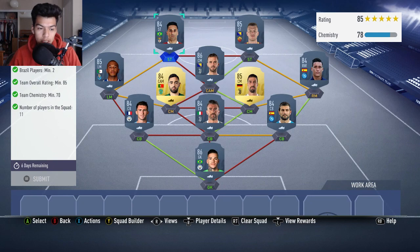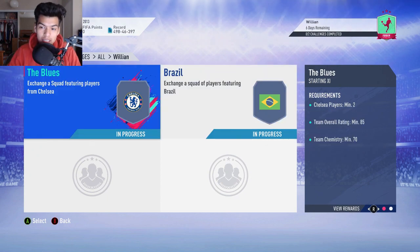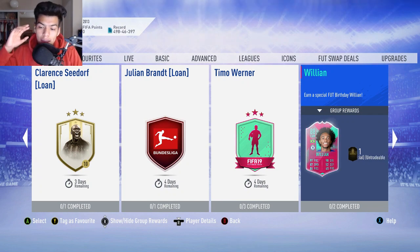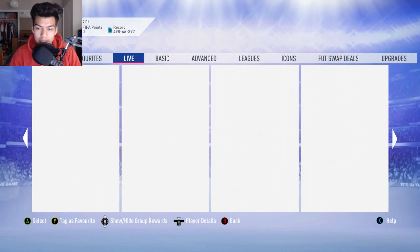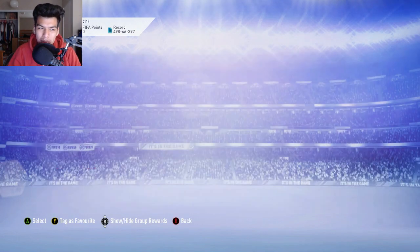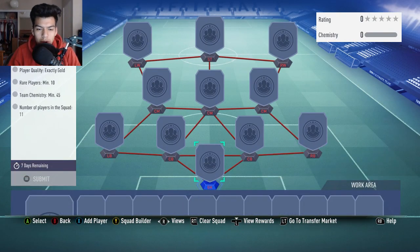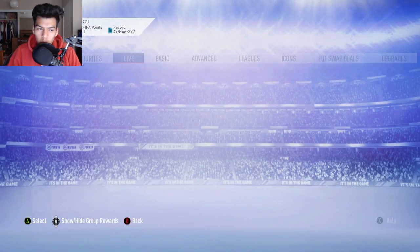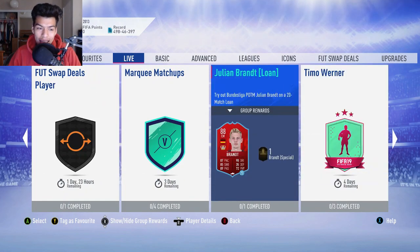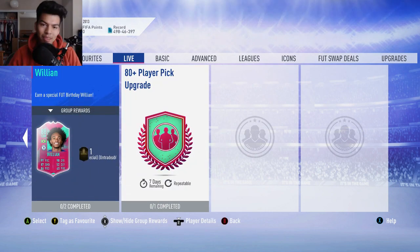I feel like these two SBCs are great value and EA have really hit the nail on the head — not requiring any informs for these teams is great. Six days to complete, so if you want, save this video and just wait a couple days. We also got the 80 player pick upgrade which in my opinion is a bit too overkill, a bit too expensive at this moment in time — two plus ten rare gold players for 180 rated plus. I just don't see the worth in that. So I would wait until they release more upgrade SBCs and then go ahead and do those, so you can get the Willian SBC and all that stuff for a bit cheaper.